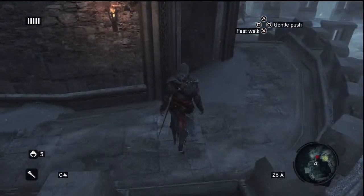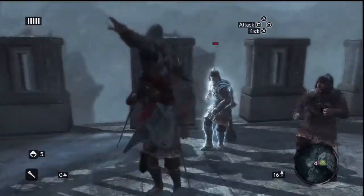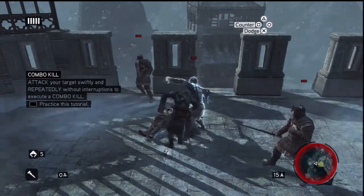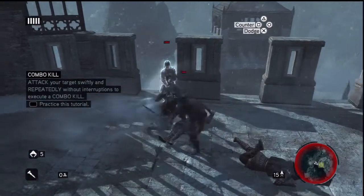Once you clear out the ones down below, you've got another patrol up here. Same basic principle — easy kills. Take them out with counters: hold R1 when they swing, press square, and they die. Makes it pretty easy.